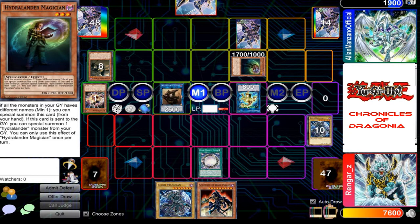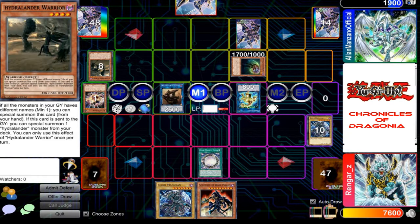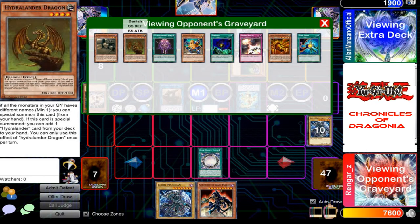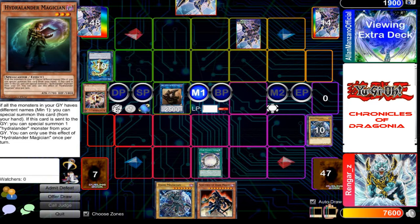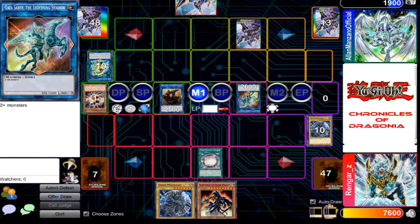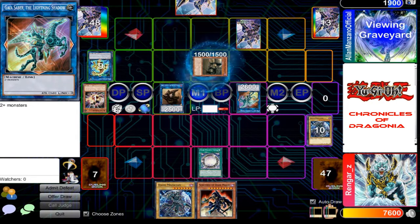I'll use Hydralander Magician along with Reproducus in order to link summon once again — Gaia Saber, the Lightning Shadow! Now the effect of my Hydralander Magician allows me to special summon back my Hydralander Warrior.